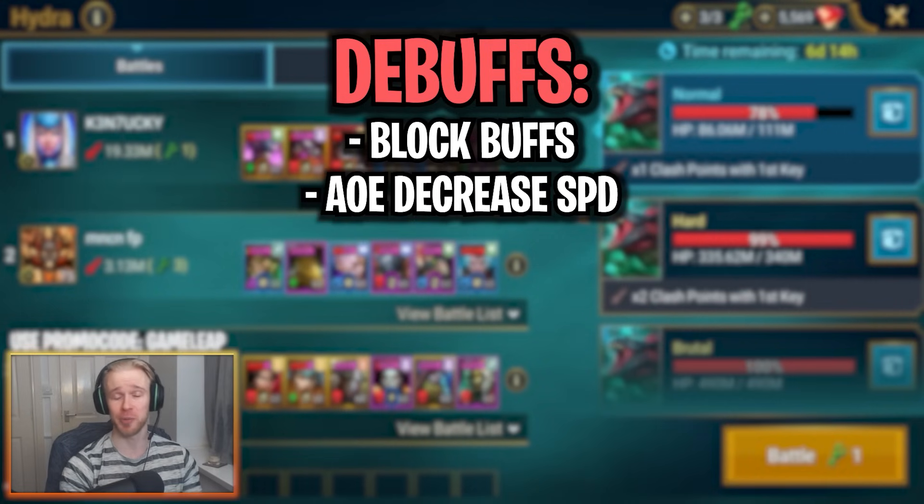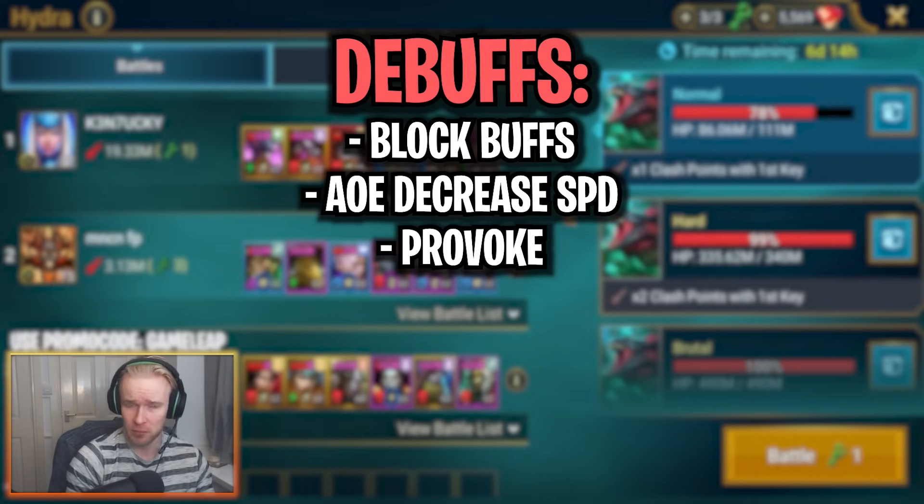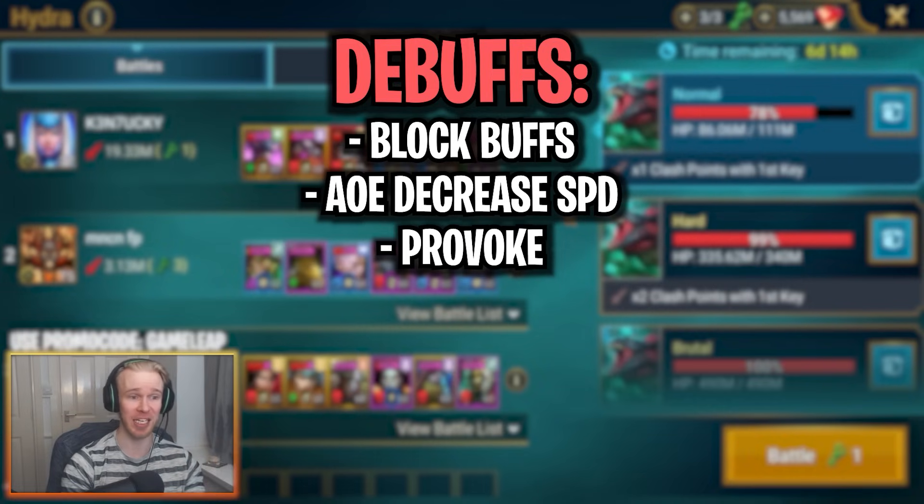You must bring a Block Buffs debuff. You're also going to want to bring an AoE Decrease Speed — preferably the strong version — and then a reliable Provoke. The Provoke debuff is absolutely crucial for provoking the Head of Decay. The Head of Decay is the only head that can be provoked in Hydra, and if you don't keep it provoked, it's going to cleanse all of your debuffs from across all of the Hydra Heads. You must keep that head either dead or provoked.